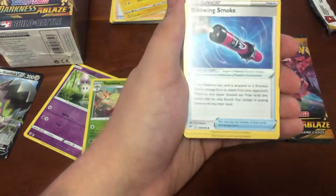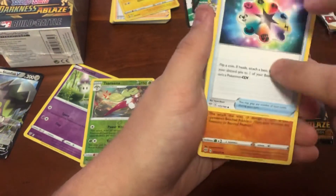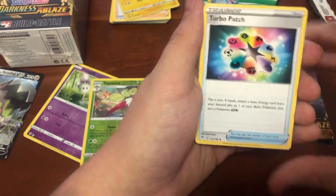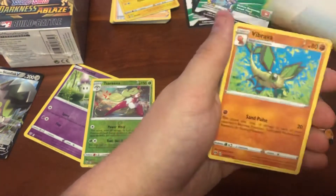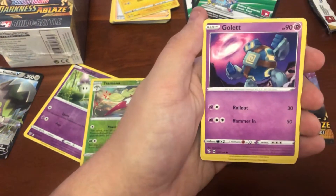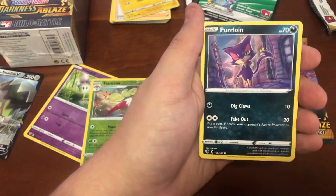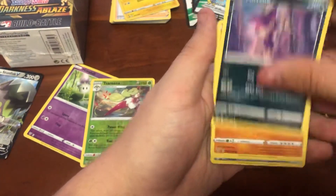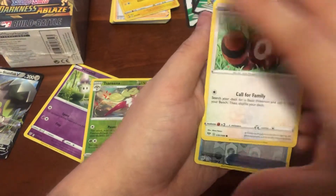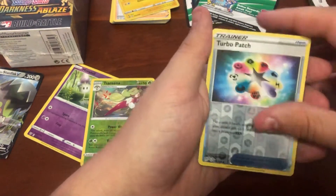The Fighting Energy, the Billowing Smoke - I haven't seen that. Turbo Patch, very cool. In a Secret Rare it's $18.10, so a little bit of value in Turbo Patch. Pretty cool card. The Vibrava there will go nicely with the Flygon. Gollett, Feebas, Milotic - one of my favourite Pokemon of all time. Purloin, the Hippopotas. Spoiler alert: the Sentret, and a Reverse Turbo Patch.